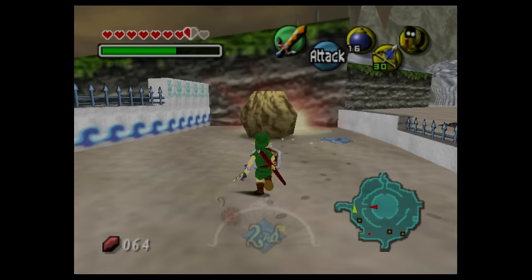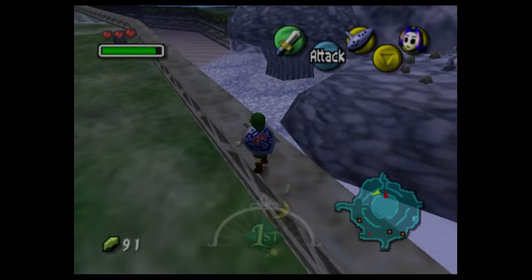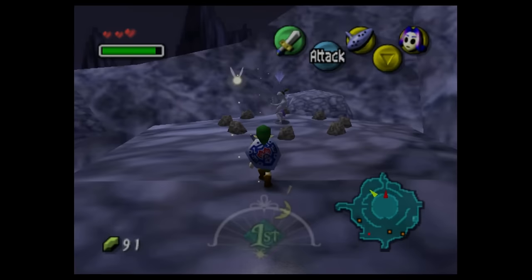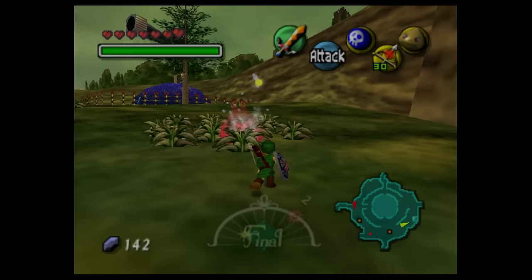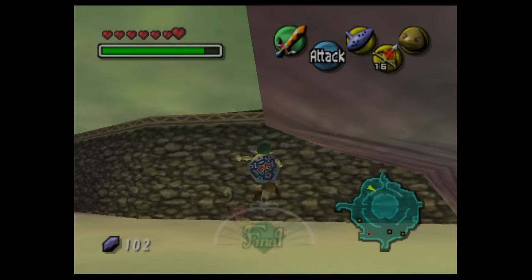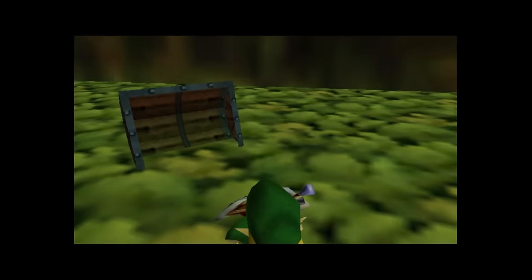Aonuma also attributed the change to three days at least in part to the limited development time they were granted. He said, "We felt it would be best to make it a three-step process, and we compressed all sorts of things we'd planned over a week into three days." To illustrate how much denser the world map became: Termina Field has at least two non-player characters, double the number in Hyrule Field. There's also the Astral Observatory building located outside Clock Town on the east side of the field. There are 11 hidden grottos — up from eight in Ocarina of Time — and three treasure chests, where Hyrule Field had none.